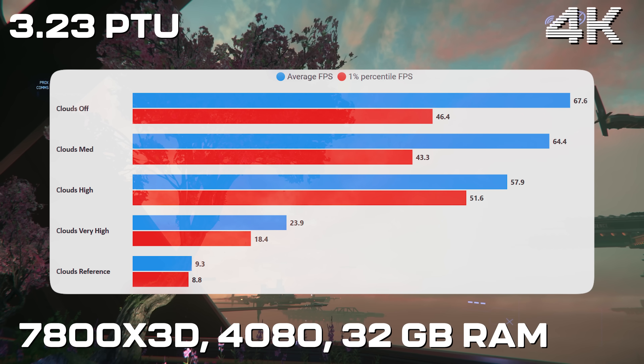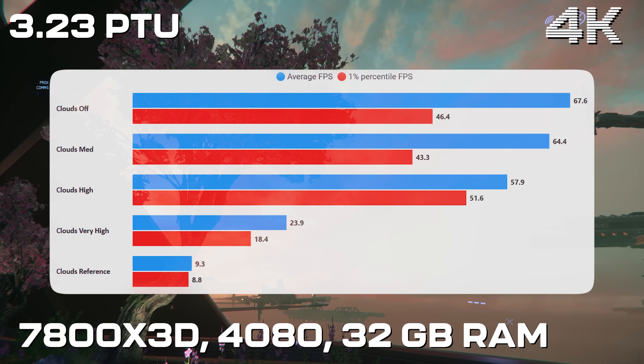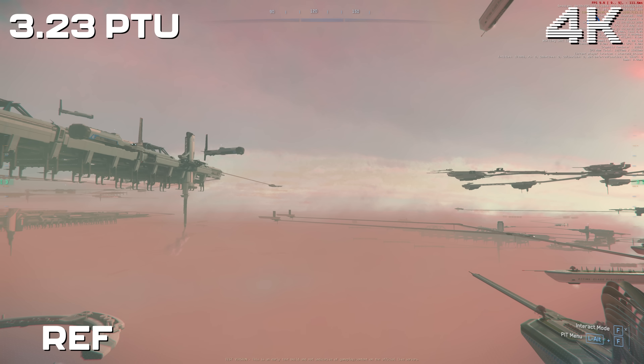These clouds are even more brutal than before. This is tested at 4K with a 7800X3D CPU and an RTX 4080 GPU. At 4K you really want to keep clouds on medium even on a 4080, but the reference scales are unbelievably brutal — so even with a 4090 you're not going to have decent performance here. I don't really know why CIG have put these in the game.